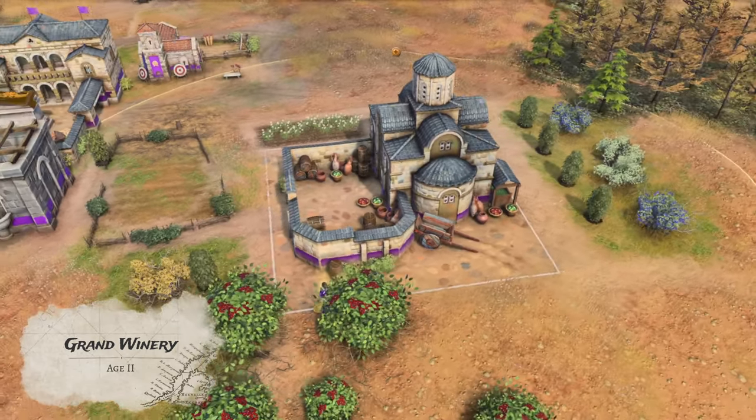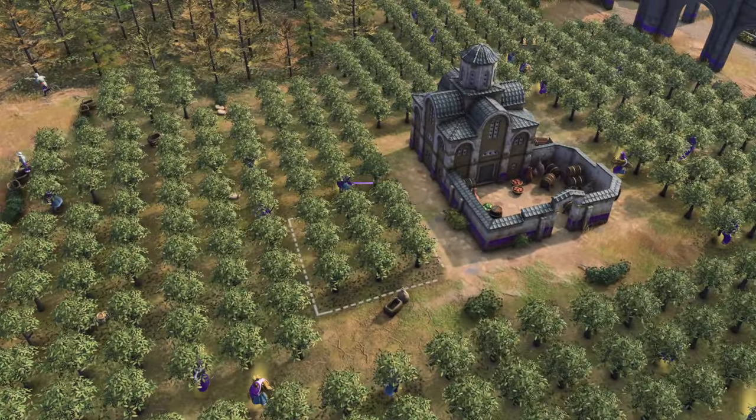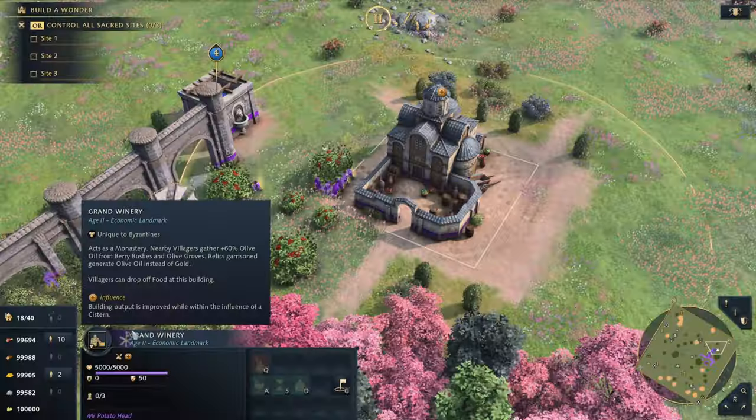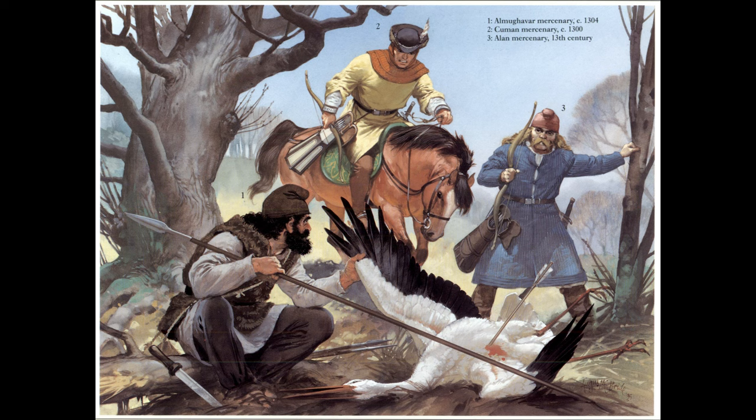The Grand Winery landmark is an economic landmark that acts as a monastery — you can garrison relics in it and produce monks, but it's an economic landmark, not a religious one. Instead of gold, relics garrisoned here give olive oil. Olive oil is the fifth resource available only to the Byzantine civilization; villagers gather it from berries, shoreline fish, and groves, alongside food. Olive oil was super important for the empire's economy, and Constantinople's location made it a hub for trade, attracting soldiers from distant lands looking for opportunities — which is why the Byzantine army frequently employed foreign mercenary troops.